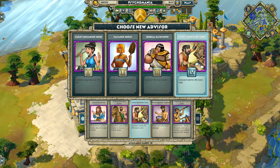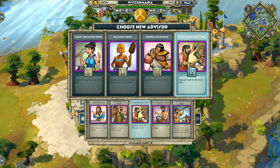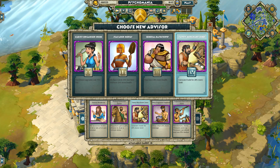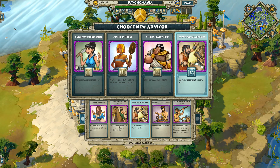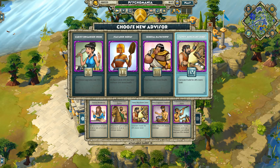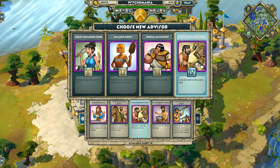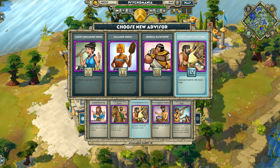Savvy Merchant Zeno — current trade routes give 20% more gold. This is actually a very nice advisor. That 20% more gold can be useful especially on quests where you can't get good trade distance from caravans and you're limited on gold. If you can only get 50 gold normally, with market upgrades you get 60, and you still need more — this guy can help. He helps with gold income late game and can definitely be useful.